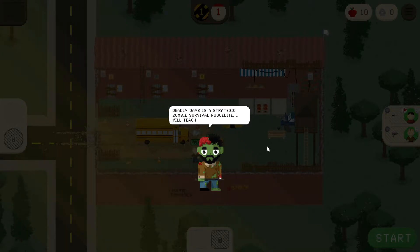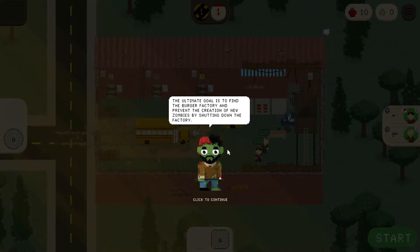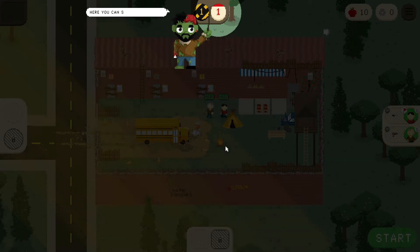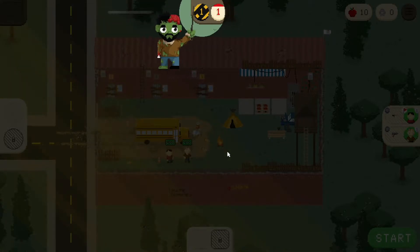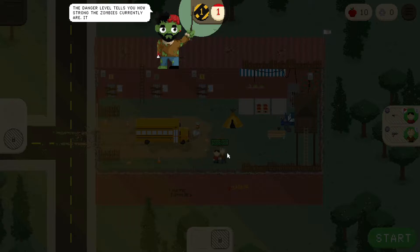Deadly Days is a strategic zombie survival roguelite. I will teach you everything you need to know. The ultimate goal is to find the burger factory and prevent the creation of new zombies by shutting down the factory. The current day — the game gets harder the more the apocalypse progresses. Danger level tells you how strong the zombies are, and it will increase every few days.